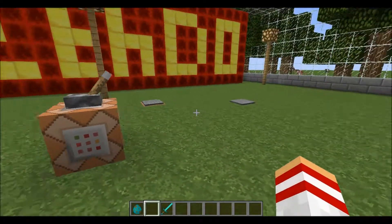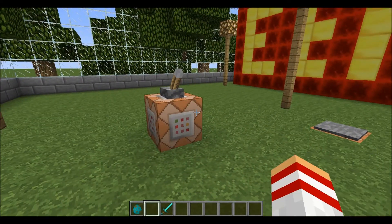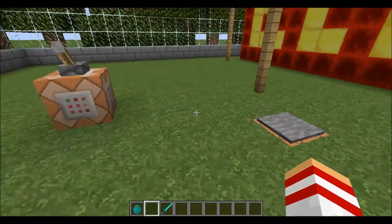Obviously you want this to happen to players instantly as they join the game, so that people can't quickly break a block or break the command block setup and then go on to cheat the game.